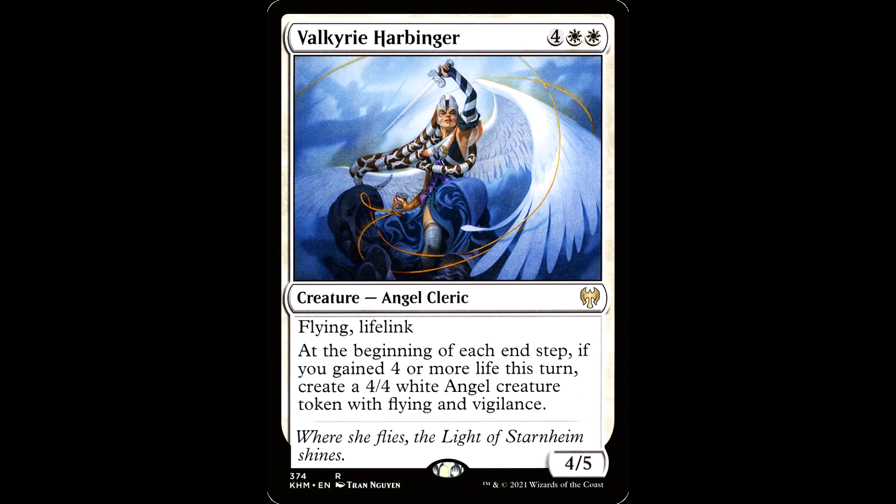Last but not least, we have a very fashion forward card with Valkyrie Harbinger. It's four white white for a creature, angel cleric, it's a 4/5 with flying and lifelink. At the beginning of each end step, if you gained four or more life this turn, create a 4/4 white angel creature token with flying and vigilance. It's a budget-friendly life gain angel maker — that's pretty good. If Rodolfo attacked already, that's eight power on two flying bodies for six mana. Come on.